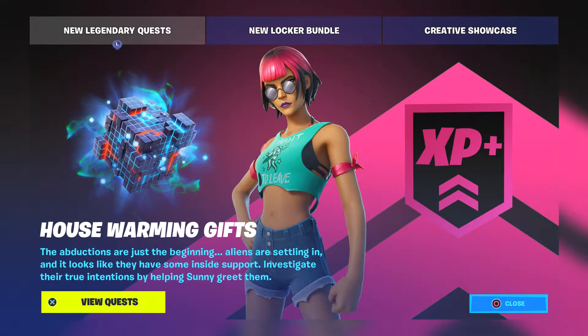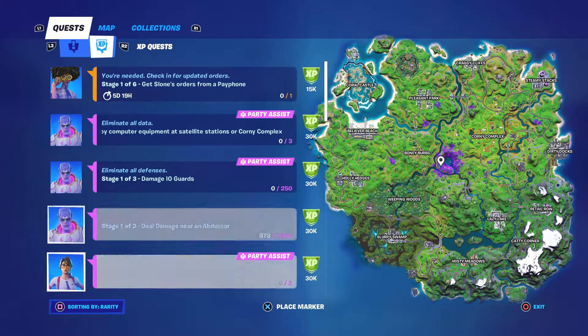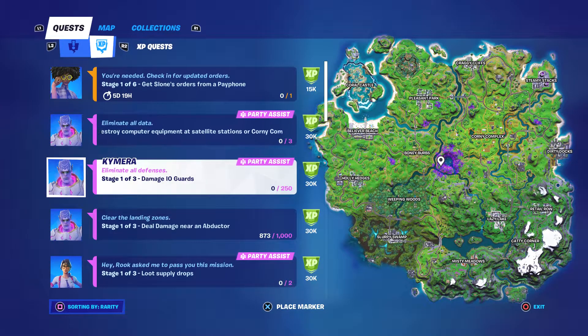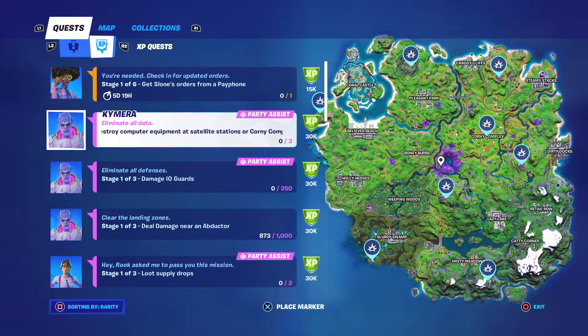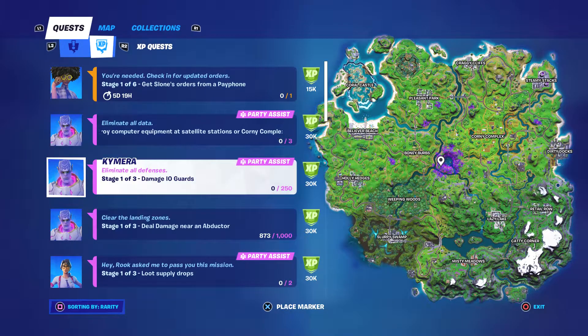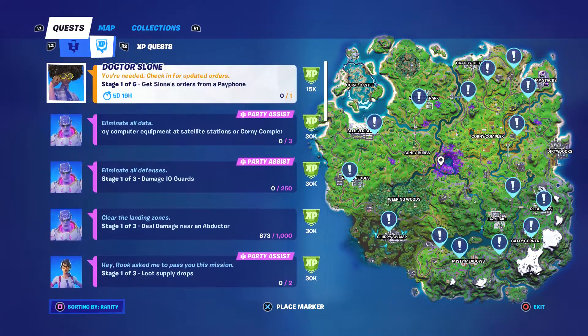There's a challenge that you have to do for the housewarming gifts and I haven't done that yet. Sorry I didn't get last week's challenge. The purple epic quest - these are also Party Sis challenges too, except for this one: deal damage during a Doctor... destroy computer equipment at satellite stations or Corny Crops. Loot supply drops - that one's really easy, you just need two. You get 30K XP, not bad. This one's 15K.